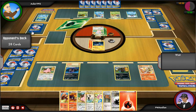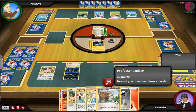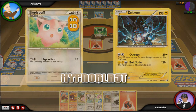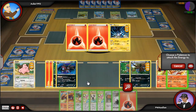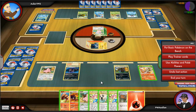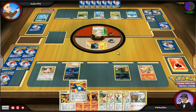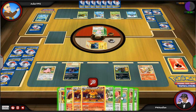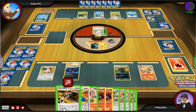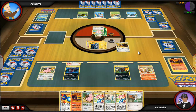He evolved his Chikorita to Bayleef and his Horsea into Seadra. As we're waiting, I've got a Double Colorless Energy that will set up my Hydreigon fully, but the problem is my Zekrom is now asleep and won't wake up. I figure I'm going to have to attach the Double Colorless to my Hydreigon somehow.